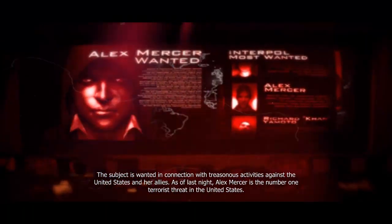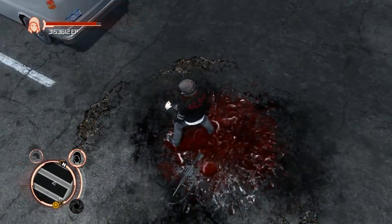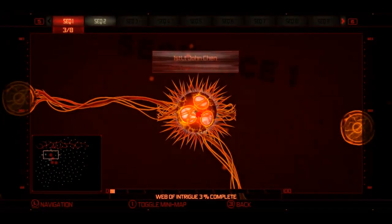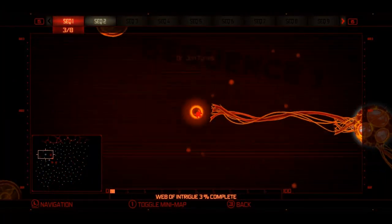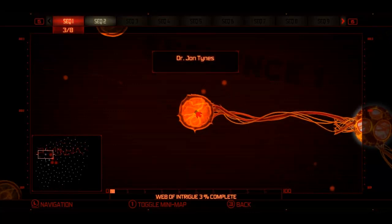The number one terrorist threat in the United States. Web of Intrigue targets such as him will give little snippets of plot — usually disconnected, so you'll have to put the pieces together yourself if you're interested. And when you actually get them, their node will change into something completely open. So our next target is Dr. John Tynes.